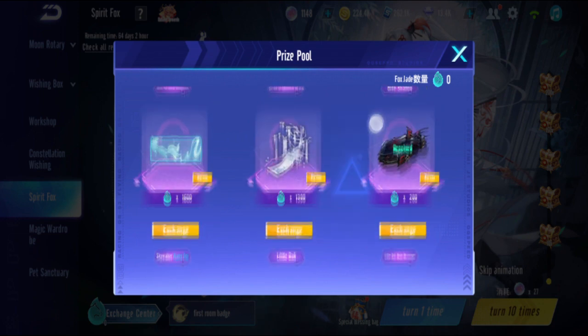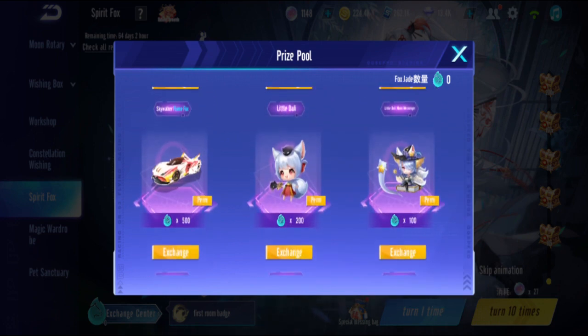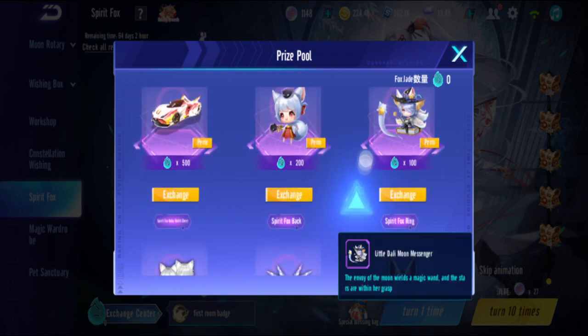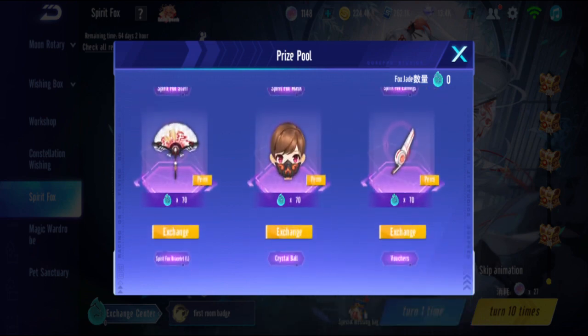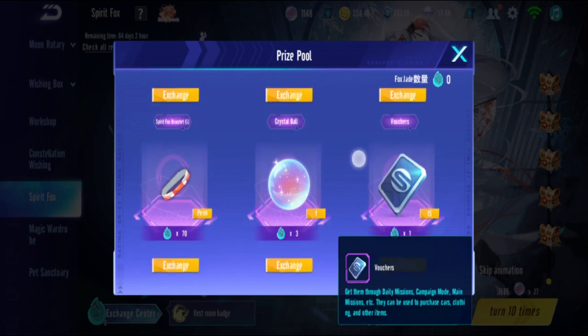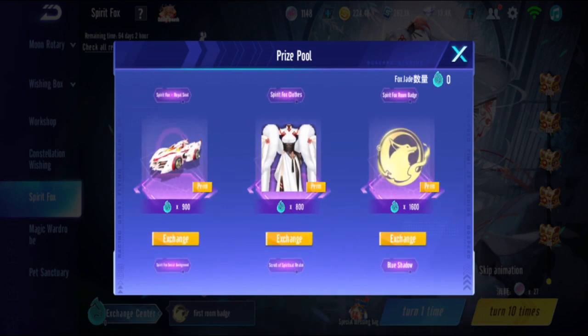There's Blue Shadow but I already have that, so I don't need it. There's also the Skywalker skin for 500, pet for 200, pet skin for 100, and avatar stuff which you can probably get from the gacha itself. You can also exchange for crystal balls. And there's a drift button here.